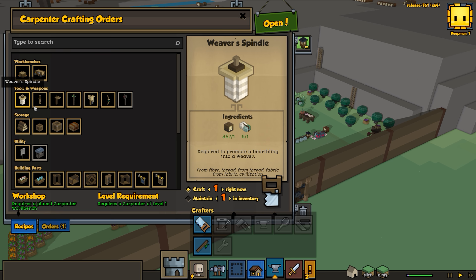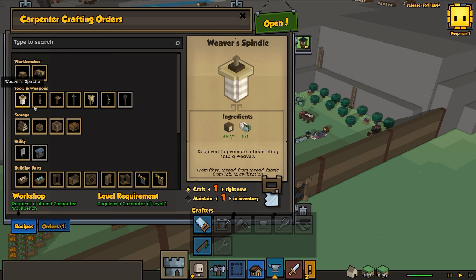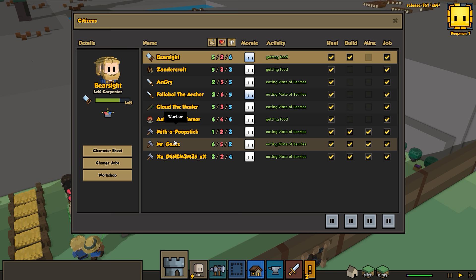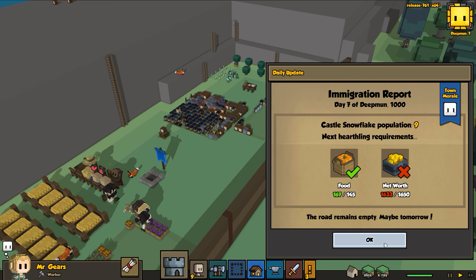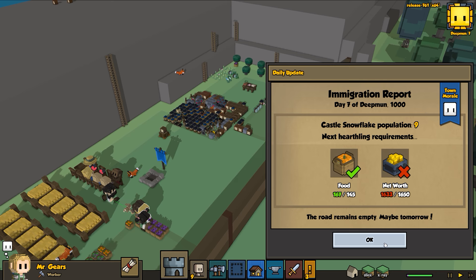Next thing - I want to make sure we have an archer's bow as soon as possible, because once again we're on hard. So let's get the weaver spindle built so we can assign a weaver. Originally I was thinking Mr. Gears was going to make an excellent engineer - that makes sense right - however I think Mr. Gears is going to make an excellent weaver instead. Oh daily update, oh so close, 1633 net worth.